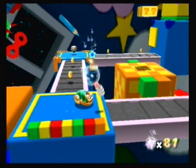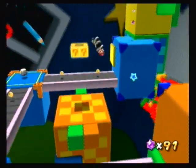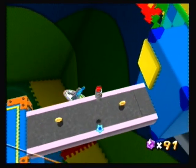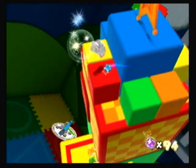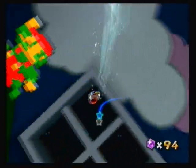Just watch out for those mini Mecha Bowser things. Just keep bouncing up and then you have it right there — it's really easy. Just don't try to bounce off, because sometimes that randomly happens and it can be really annoying. There is a pipe on the other side — I just didn't want to deal with it, because I have so many star bits already.